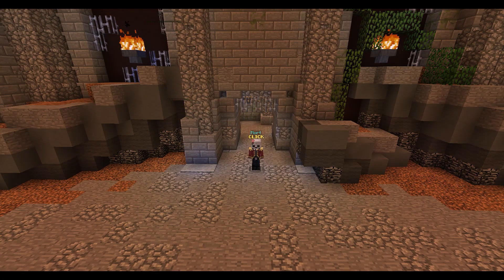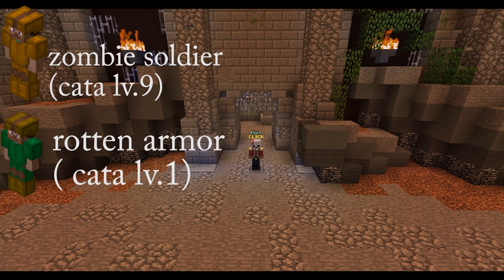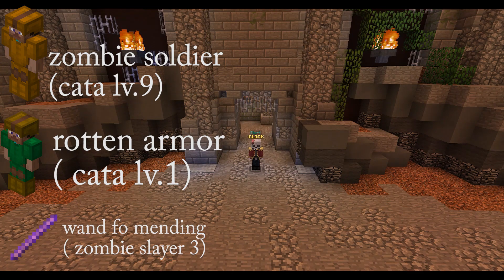In floor 1 you will need a bit more. As an archer you will need to do the most damage and will probably need to blood rush. So you will need a full set of zombie soldier armor, 5 starred to get the 50% extra boost in catacombs, a dragon shortbow, a wand of mending, a skeleton pet, plus an aspect of the end.